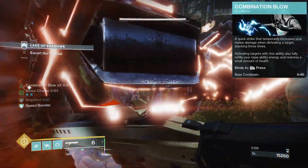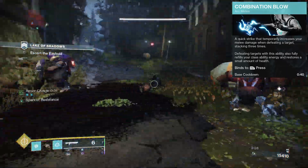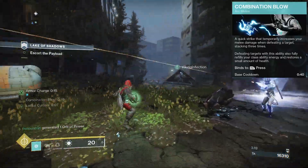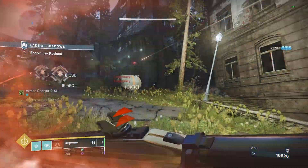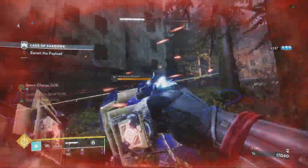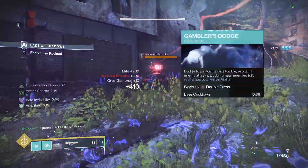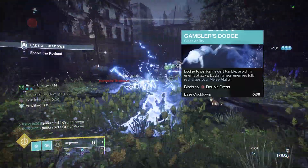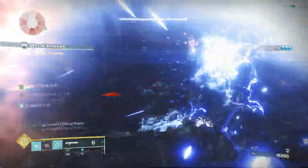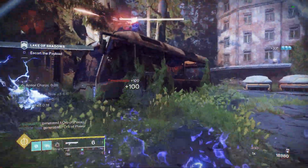You increase your melee damage with each defeat and it stacks three times, which is quite nice. For the grenade, Pulse Grenade is just really nice. Triple Jump because it's the best. And you want to be using Gambler's Dodge because you're dodging to recharge your melee ability — there's no reason to use Acrobat's Dodge, it just doesn't synergize with this build.